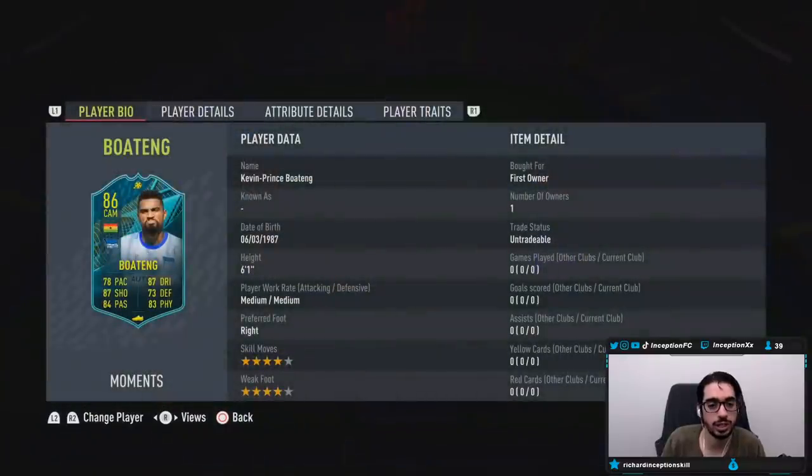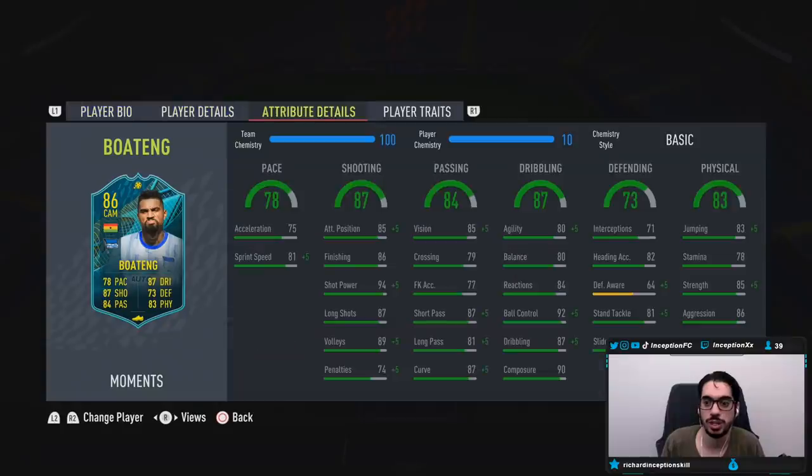With Boateng, we're taking a look at someone who is 6'1", medium-medium work rates, right-footed, 4-star, 4-star capabilities. His stamina is 78, which is pretty low, to be fair, but he has medium-medium work rates, so I'm not completely against that.